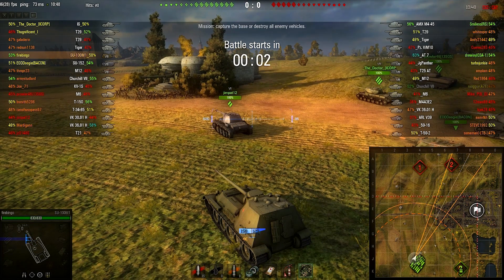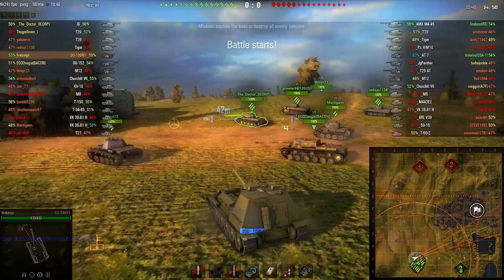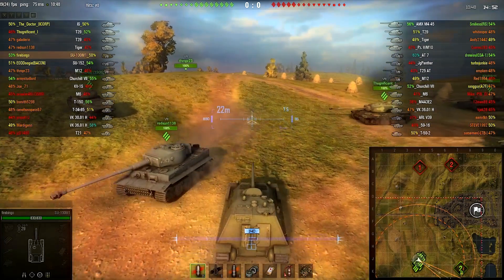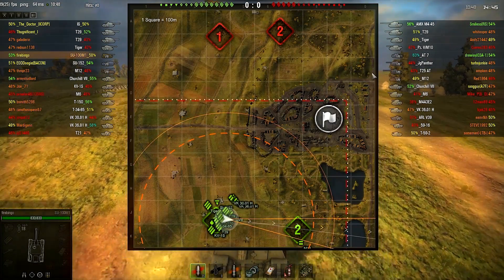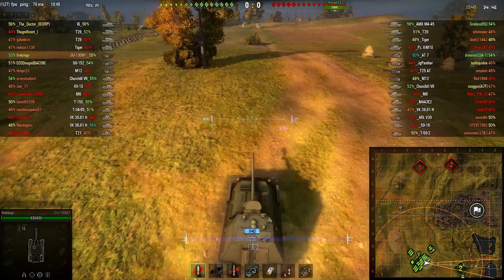This is on Siegfried Line — however the heck you actually pronounce that, I honestly don't know. I have an interesting strategy on this map that actually works a lot of the time. Almost no matter what I do, I just go down the right side of the map here, and most of the time it works and it gets me a great flanking position.